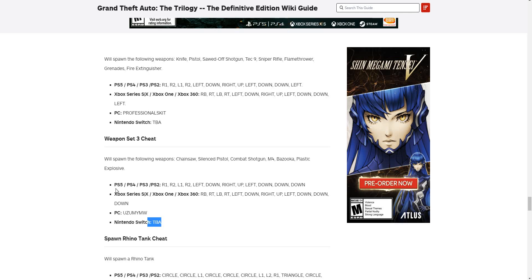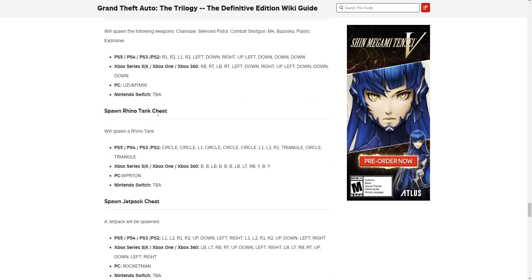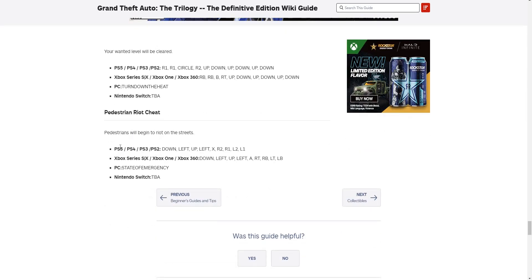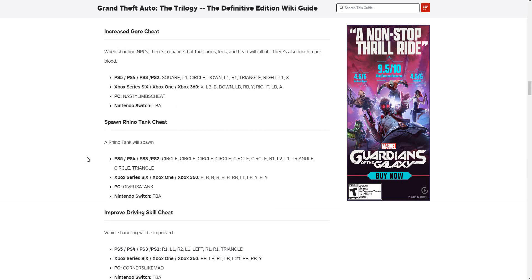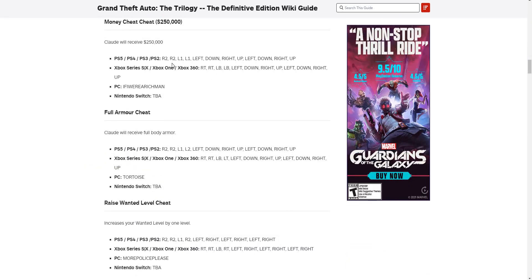You can try it on Nintendo but it's not going to work — just letting you guys know. Weapon set 3 works on PlayStation 5, Xbox, and PC but not Nintendo. Rhino tank and jetpack cheats both work on PlayStation, Xbox, and PC but not Nintendo. Wanted level down and Riot mode both work on all platforms except Nintendo. I apologize to Nintendo users — I'm going to make a separate video just for Nintendo once those cheats are available, because right now none of these cheat codes work on Nintendo Switch.